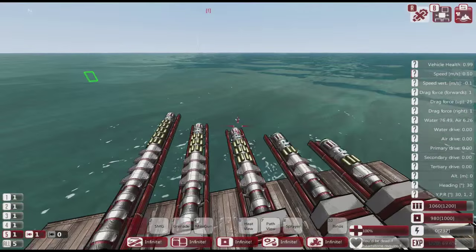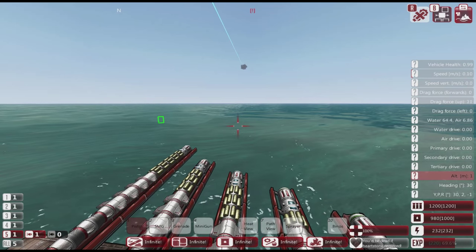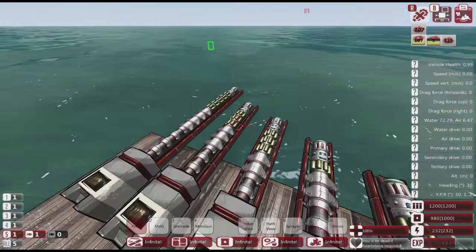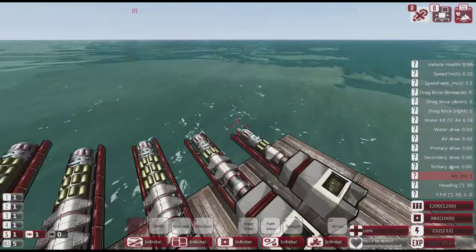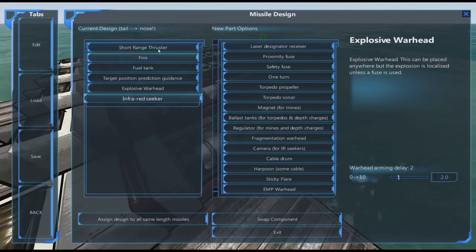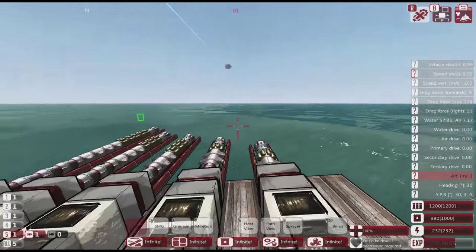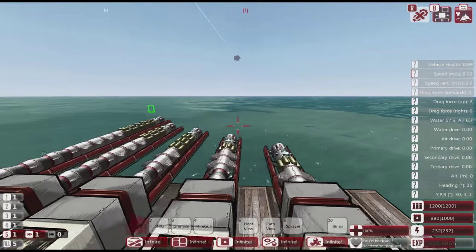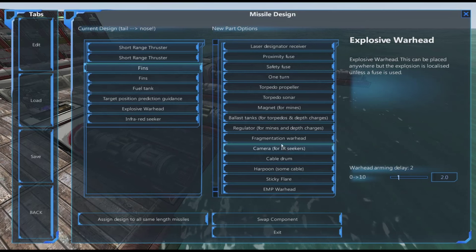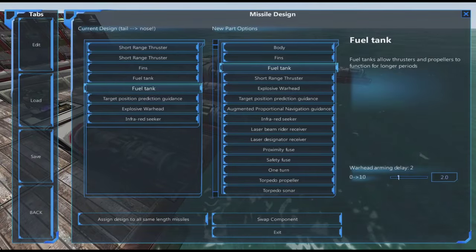That's generally good interceptor-type missiles covered. Now let's look at another type — a dogfighting missile. Short-range dogfighting style with mostly just the three-block missile: only one fin but a small missile, so it should move around relatively quickly. There's another approach too, which is to reduce the fins even further.